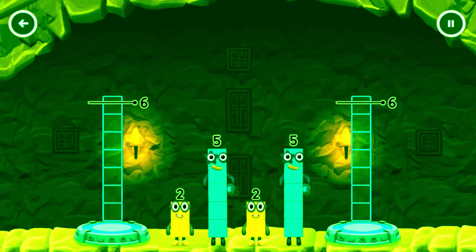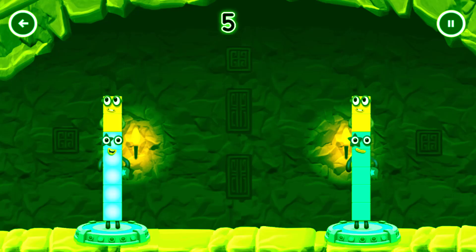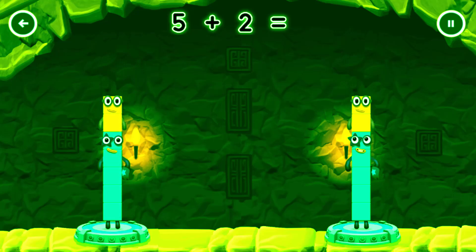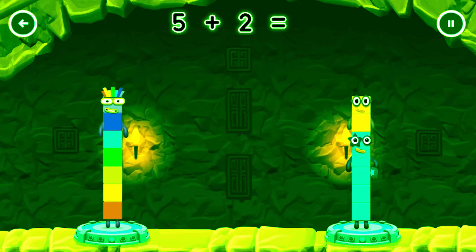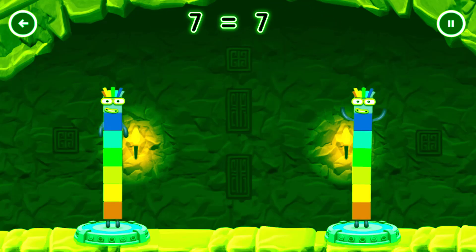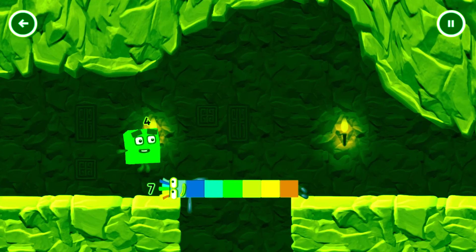Share the number blocks evenly to make 2 groups of 7! 5. 2. 5, 2. You cracked it! 5 plus 2 equals 7. 5 plus 2 equals 7. 7 equals 7. I am 7! Great!